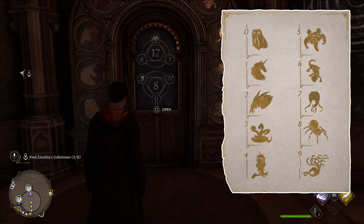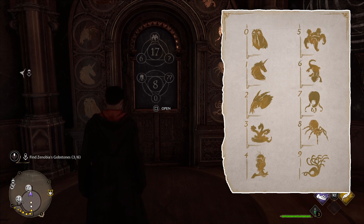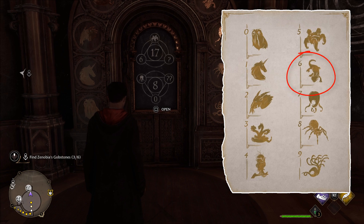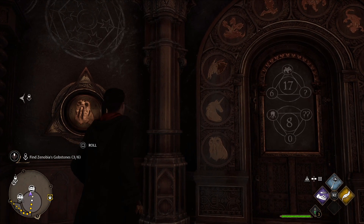So now we need to find which creature is worth 6. If you open the paper or count along the frame of the door, we can see the creature with a value of 6 is the lizard. Now we have the answer — go to the left, scroll the dial, and select the lizard.